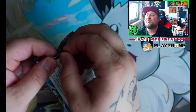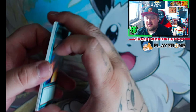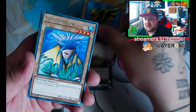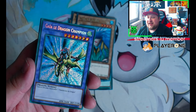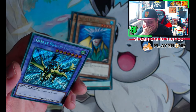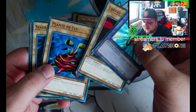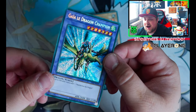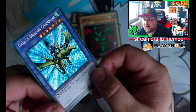Can we pull the almighty Blue Eyes White Dragon in the last pack? No pull so far — can we do it? Hinotama, Old Dragon, Aquamador. Oh my God, we got a Gaia! Secret Rare Gaia Dragon Champion! In the very last pack, we pulled a Dragon Champion Gaia. Magic worked — we ended this on a bang!